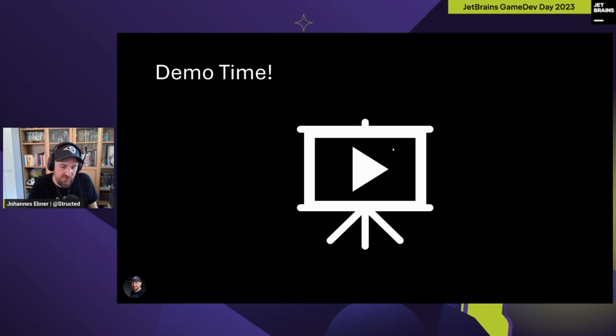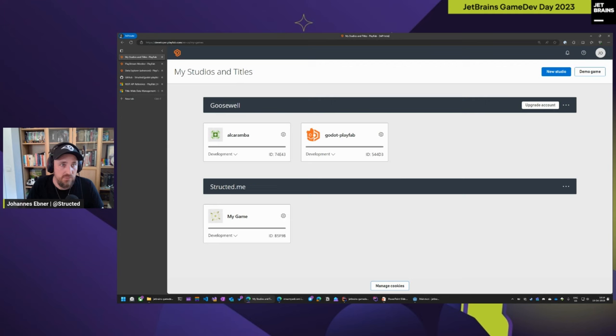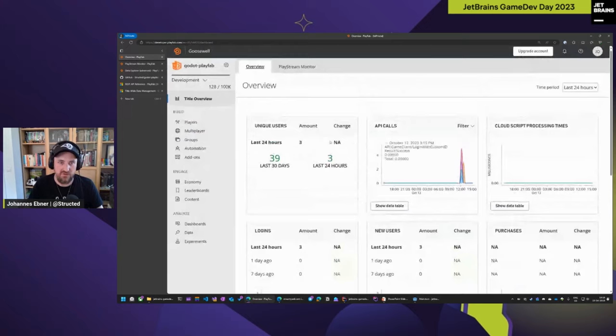Let's get into demo time. I'm going to show you the PlayFab portal so you get a feel for what PlayFab is, then I'll show you how to integrate it. You go to playfab.com and sign in with your Microsoft account. When you launch it, you have an empty page where you can create new studios, and within a studio you can create a title. You can see it's currently in development mode — you can have up to 100,000 users, which is a hard cap. The title ID we need later. There's a little dashboard where you can see a lot of basic stats already.